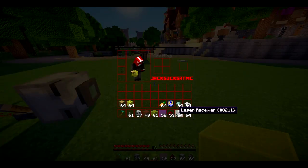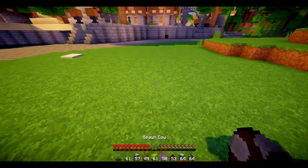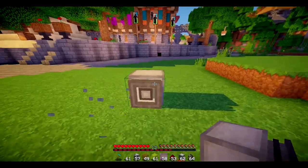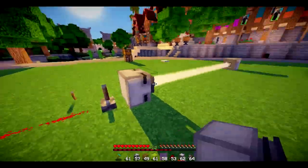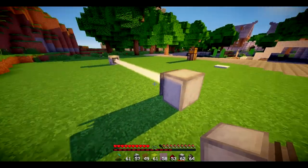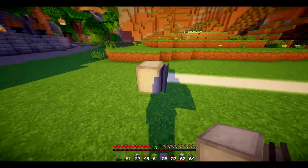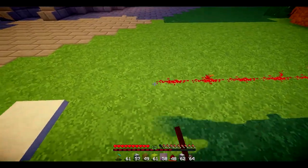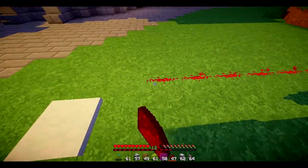You can also get yourself a laser receiver and place it right here — lined up — then you can basically turn it on and it will stop the beam, receive it, and it will actually output a redstone pulse as well, as you can see by this sort of pulsating.